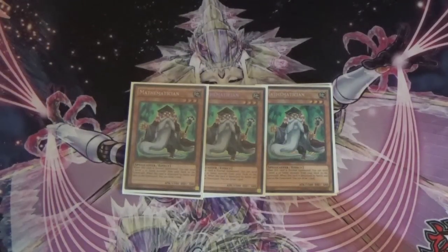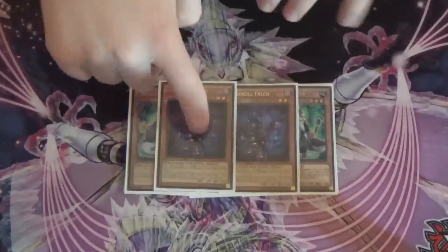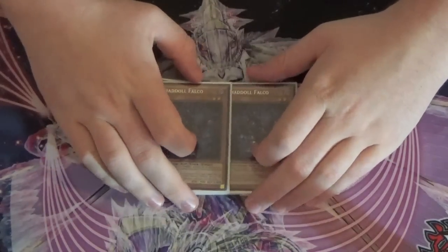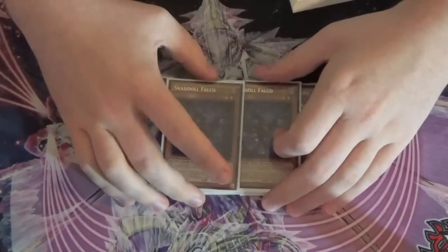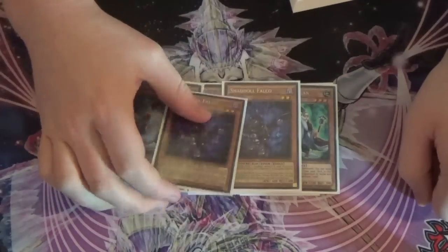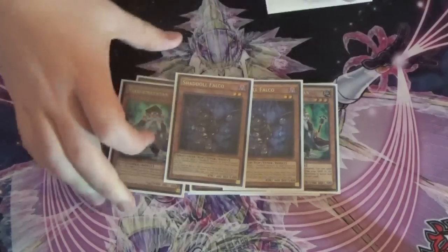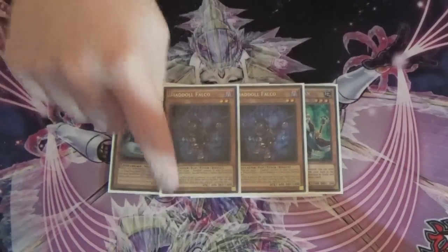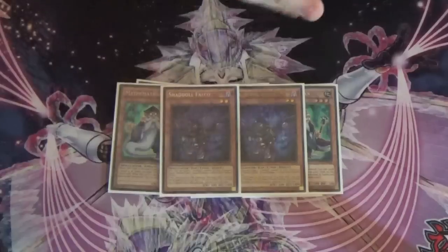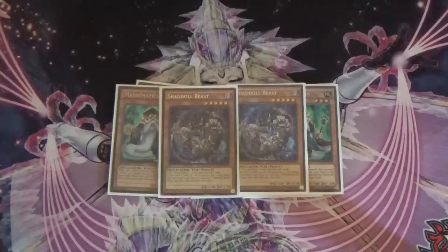Let's get into the Shaddolls now. I think I play nine. I play two Falco — I've seen builds play one, and one was good, don't get me wrong, but a lot of times in the grind game or getting out of the early game is really tough. Opening up a Mathematician play and getting over the Falco, you can actually grind with another Falco before you go into your Tarotrei play, and it's pretty devastating once it's on your field. Then I play two Beasts — two Beasts is necessary, you want to get your draws off.